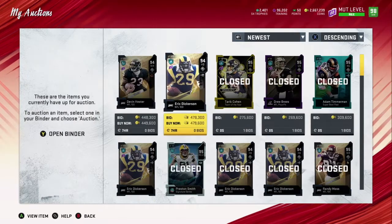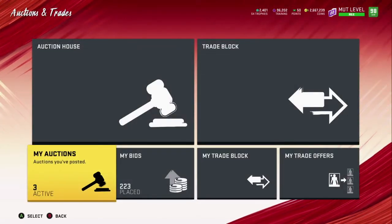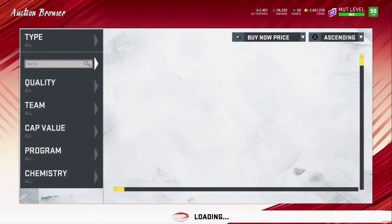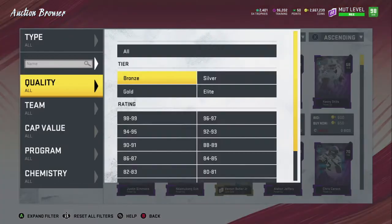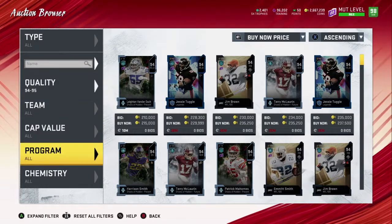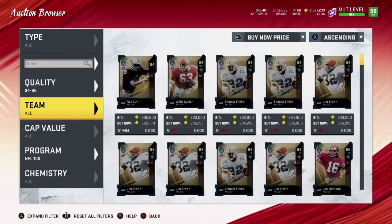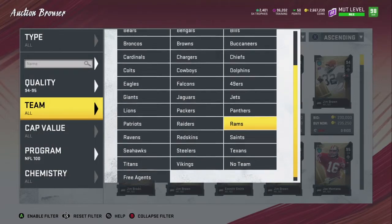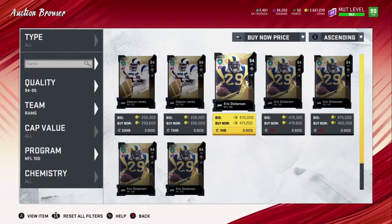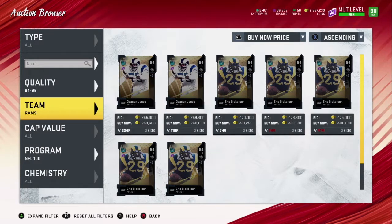I've been doing that for a while. I know in the last video you guys saw the price Devin Hester was at — if you didn't see that, take a look. Let's check where he's at now for the Rams — yeah, 471. If you guys saw the last video you'll see how the strategy does work. Check out that last video; I don't want to give out the info here.